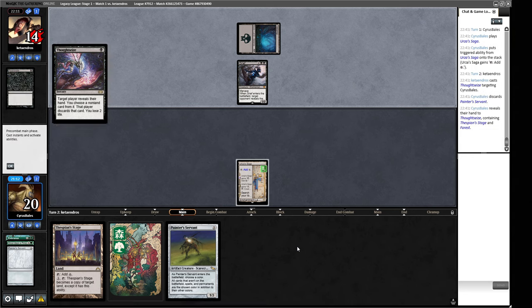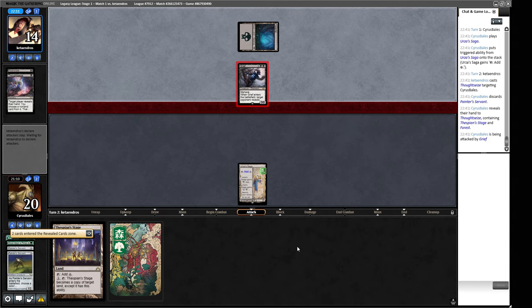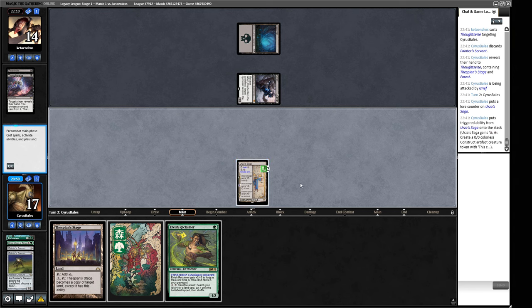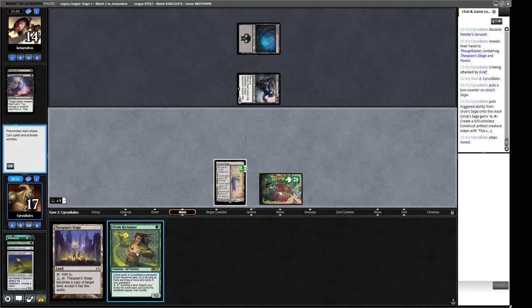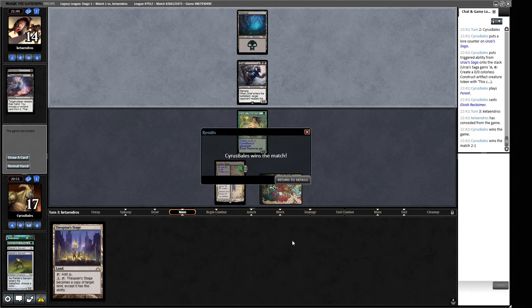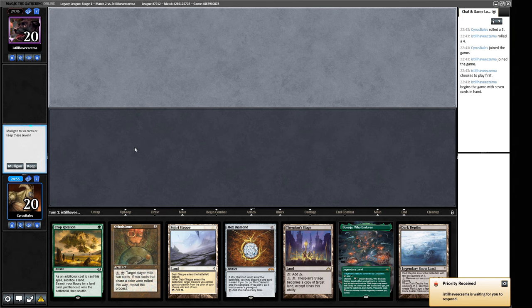We didn't draw something good. We need fast mana. Once our Reclaimer is up and running it doesn't care about the graveyard — we can Bojuka Bog them at instant speed. We can also go get an Expedition Map, which gives us the pieces to make Marit Lage. Our opponent is just off of it — we have a choice about whether to sacrifice in response to the trigger or float mana and hold up the Reclaimer for Bojuka Bog. But our opponent didn't give us that choice and just reanimating Grief and doing nothing else isn't really good enough. We go to round two — we managed to get away with one.